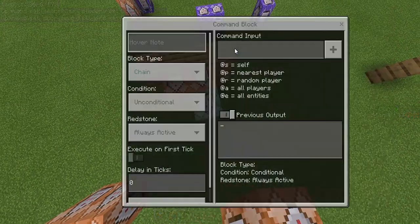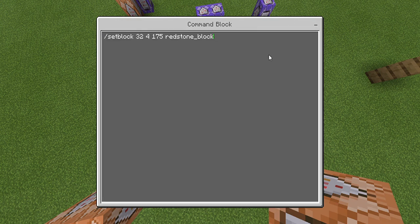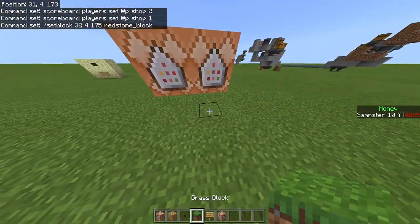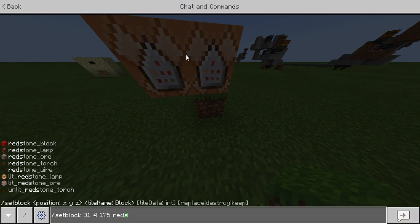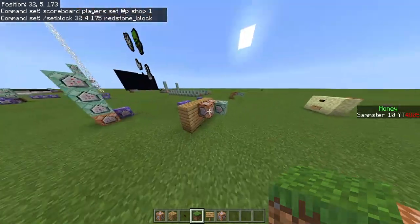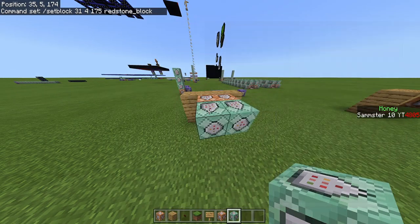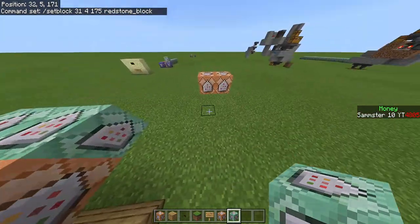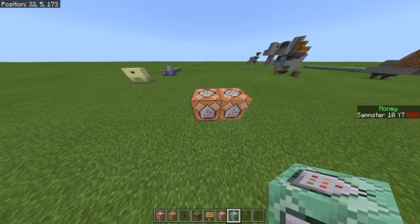After the command that sets your score to 1, add another chain unconditional always active command block which will set a redstone block below that command block. For your second shop, do the same thing — type the setblock command again, copy and paste it, place a chain command block, and paste the command in. Now whenever you click the button it will place a redstone block at the first or second location depending on which button you click.